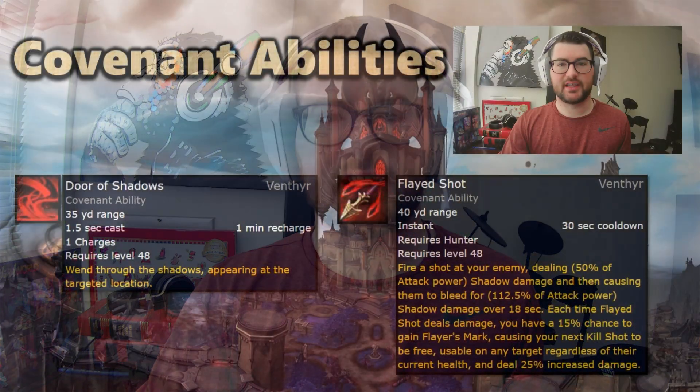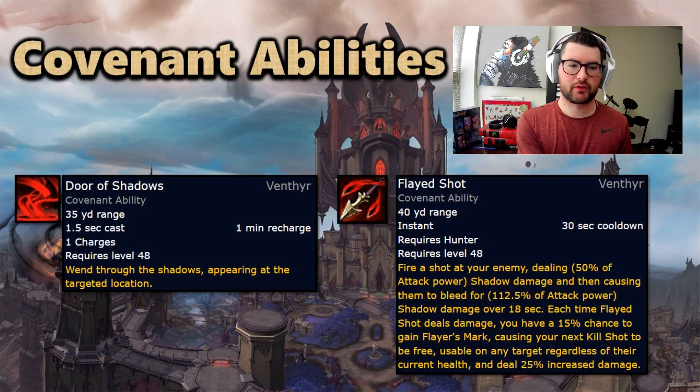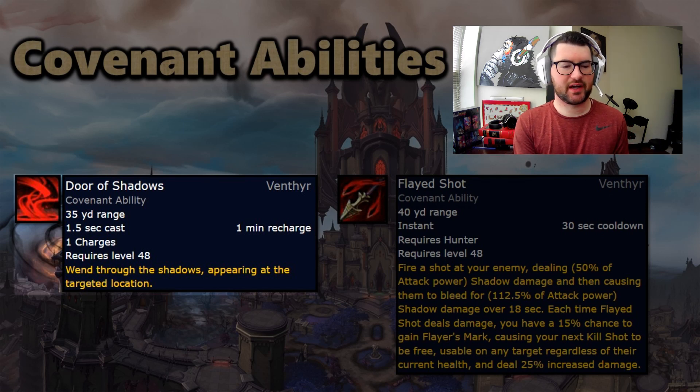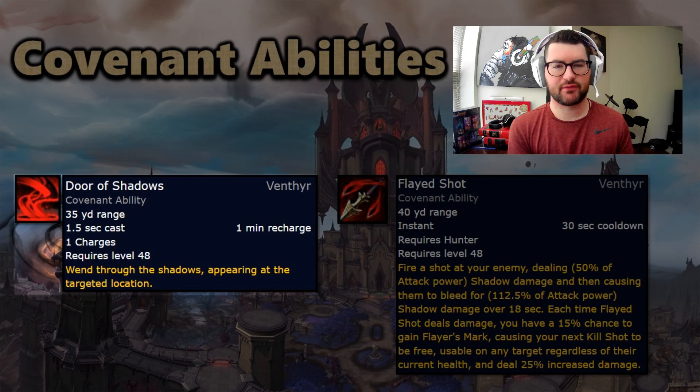Let's start with the covenant abilities of Venthyr. If you haven't played Venthyr before, Door of Shadows is the ability every class gets — it's a teleport. It takes about a second and a half to cast, and then you wind up about 35 yards away. It's really good mobility. It's not as instant as Night Fae's blink, but it is a good teleport. You can cover distances Night Fae can't, such as Zymox, getting across platforms from the main area to the second area.